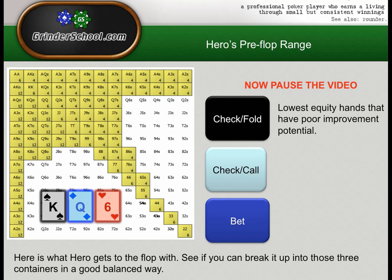Depending on your range you may put some backdoor flush draws in there, but I think we can probably get away without doing that. Check-calling: these hands will have showdown value. Some we'll call once, some twice, some three times. Hands we'd call once and give up might be pocket 8s, 7s, 9s. Hands we'd call twice might be weaker Queen-X. Hands we'd call three times might be better Queen-X, King-Queen, or King-X that was a bit too weak to bet the flop but just went for a check-call to strengthen our check-call range.